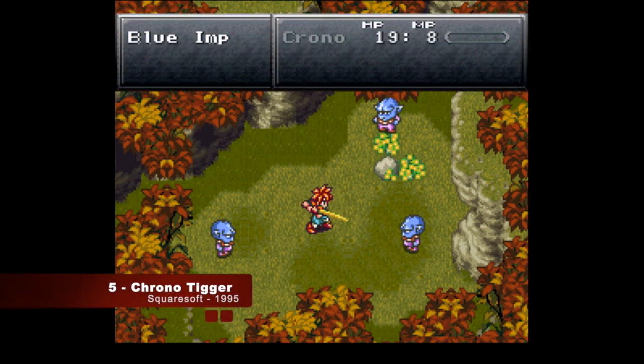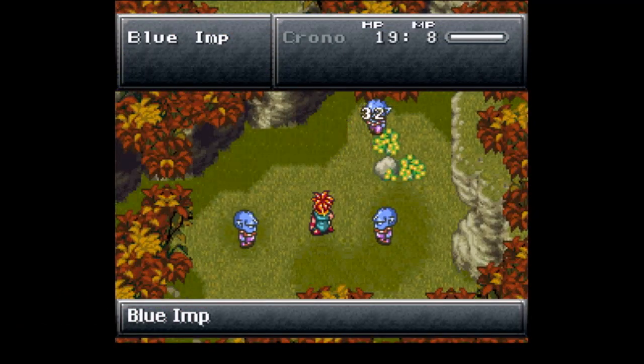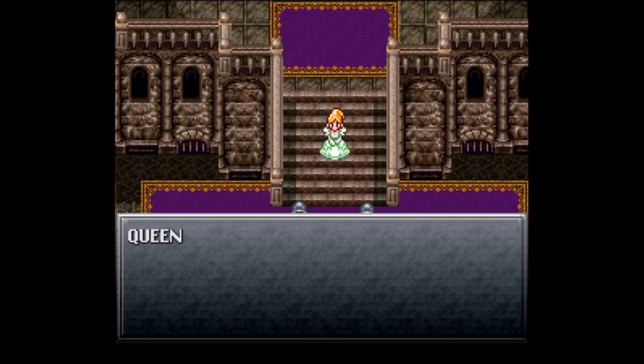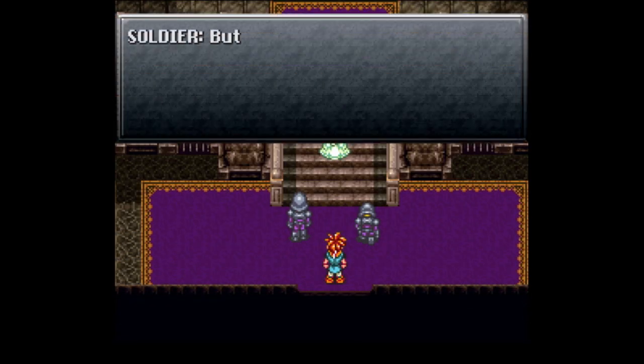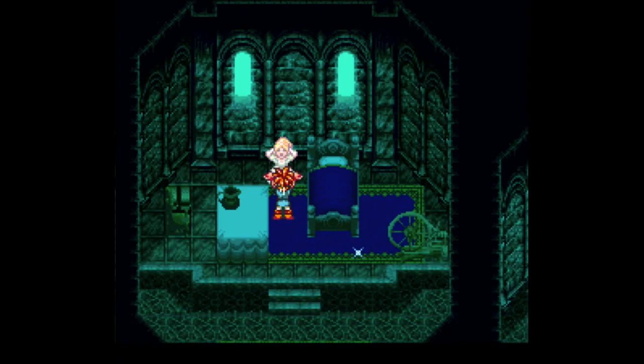There are so many great SNES RPGs that we'll have to do a list completely dedicated to those, but if you want the absolute best RPG on the Super Nintendo, look no further than Chrono Trigger. Square's 1995 masterpiece has you traveling through time, meeting one of the most dynamic cast of party members, and has 13 endings.